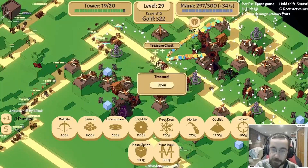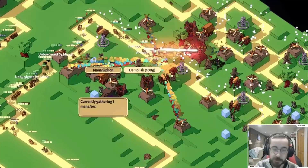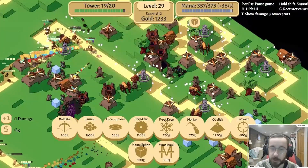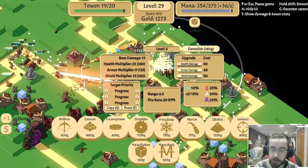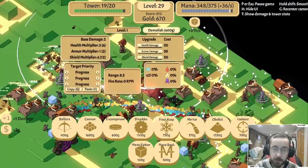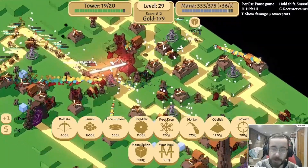He also went down very quickly - holy cow. Savings account, yes. Because sorcery scales with our mana capacity, savings account does a lot of work for us. We're looking at this - health damage as well, a little bit of shield damage. I'm going to build another lookout tower there. Try to help out with that.